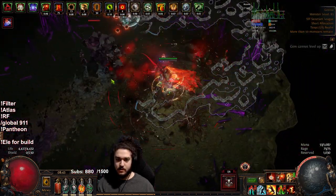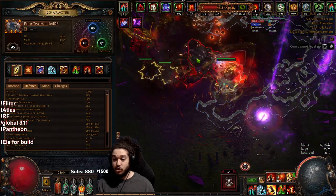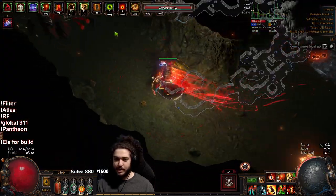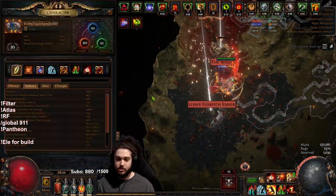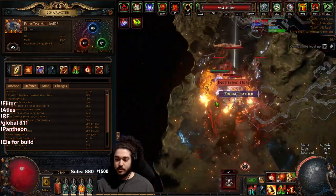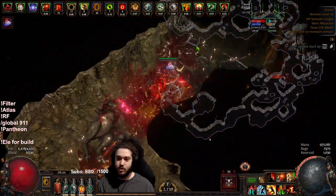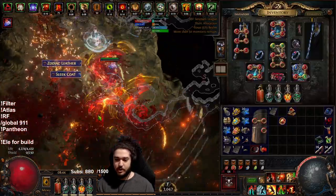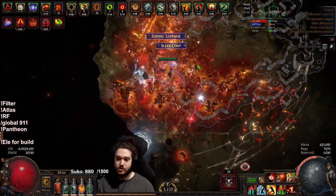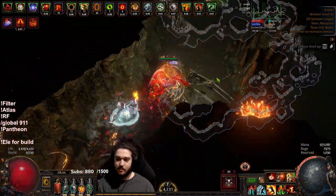Here's the boss. I'm dropping one totem so you can see me ramp — watch my life regen. I could do more damage with the Warchief totem, Berserk, and a six-link, but I'm on a four-link just to show the life regen. This isn't even including the recoup damage — this is purely life regen. Now I'll plug in the two supports: Brutality and Awakened Melee Physical go in, and all of a sudden everything hits a lot harder.